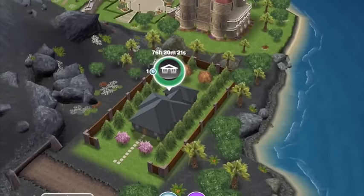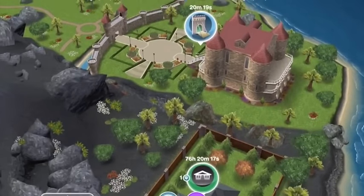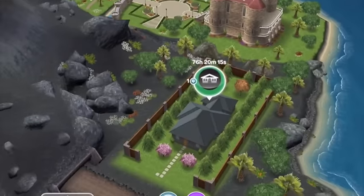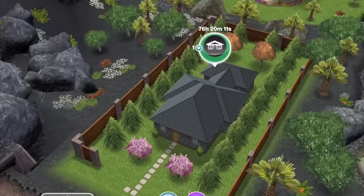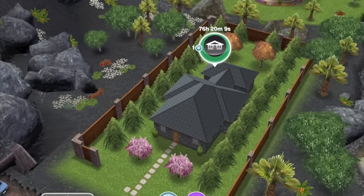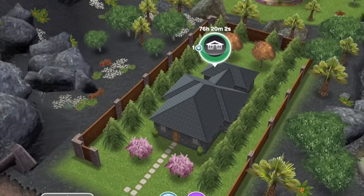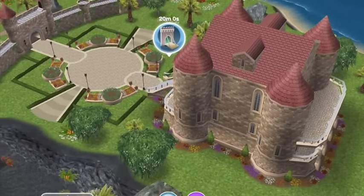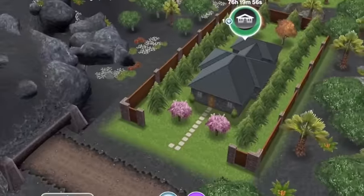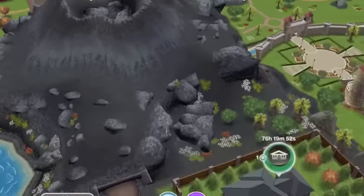Hey Simmers, it's Sims Freeplay Design Heaven here. I'm going to do another house tour today — a visual tour of this house here. It's my wizard cottage. When they did the wizard update, probably about a year ago, I designed this house for a wizard. It actually worked out perfectly that the castle ended up being behind it, because it's sort of like a mystical land on this side of the mysterious island, just behind the volcano.